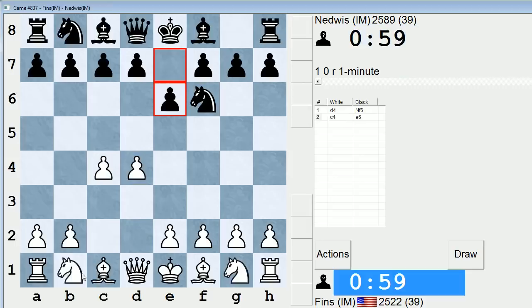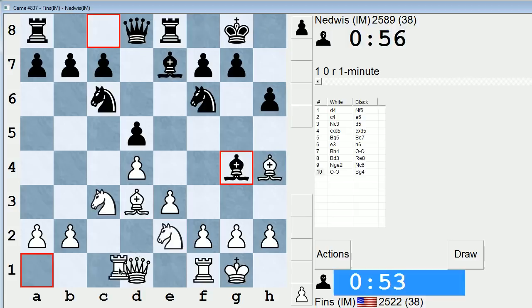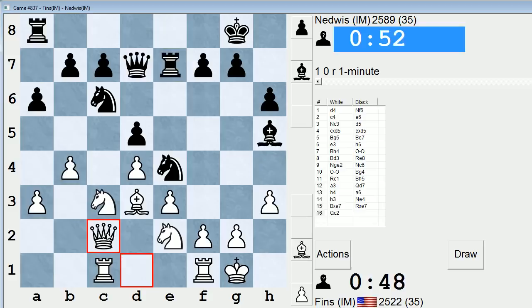Back in the pool. Nedwist again — he's out for blood, he's out for revenge. Let's go Bh4. He puts his Knight on C6; you're usually not supposed to do that. He plays by his own rules, this Nedwist. Let's trade, and maybe just Qc2. I think I have a small edge here.